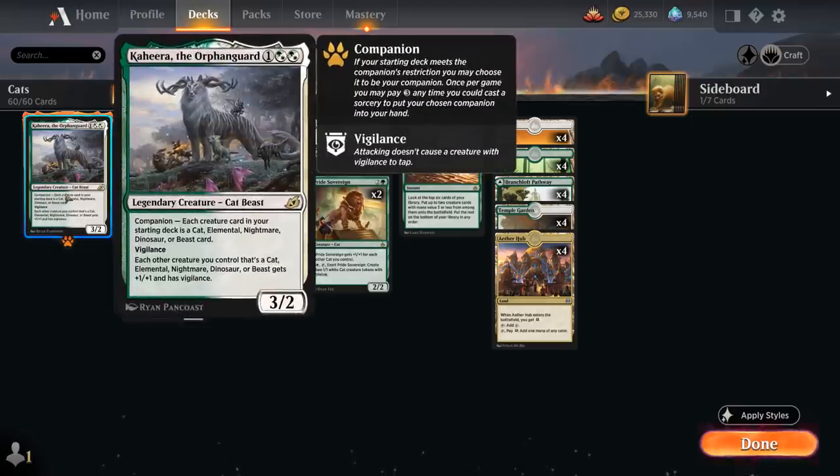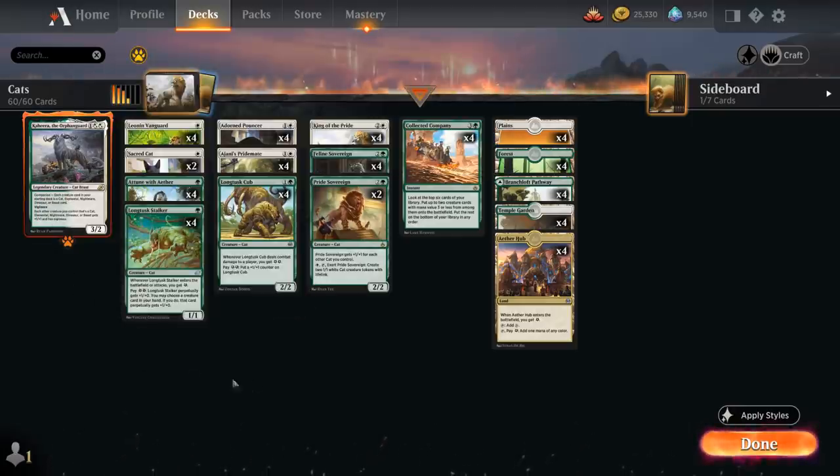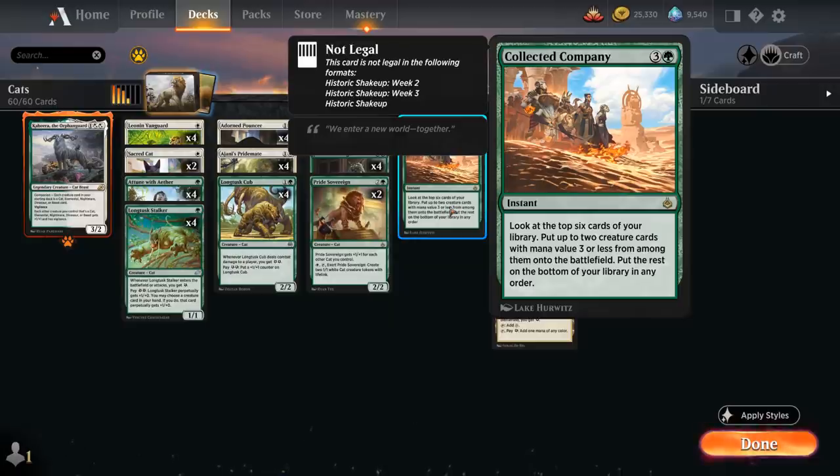We get to play with Kahira, the Orphan Guard as our companion, giving all our cats plus one and Vigilance. We're also a Collected Company deck, since all our creatures have mana value three or less, so we can find them all with the powerful four mana instant.